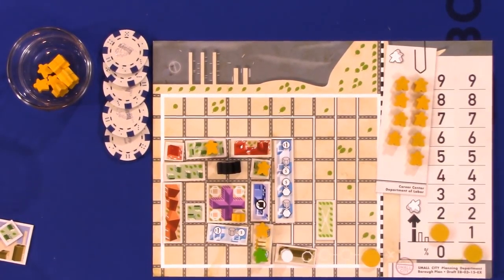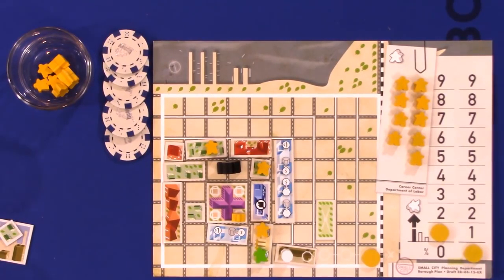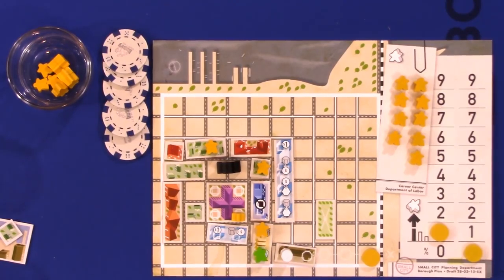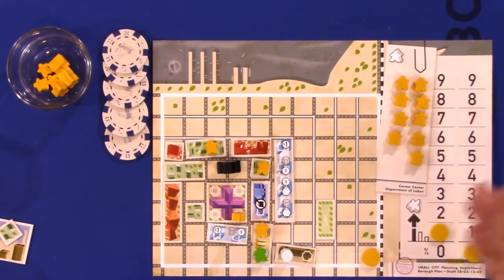Once any player in all of Small City gets to 10% pollution, people are going to die. It doesn't matter which player reaches the 10% threshold — that will probably happen the second turn of the game. Someone dies in the borough of whoever produced the most pollution that round. If Edward had the most at five pollution this round, someone's going to die in his borough — and Edward gets to choose who.